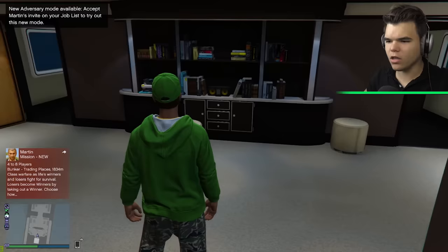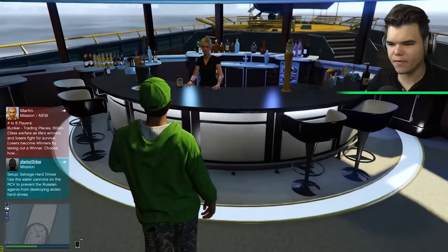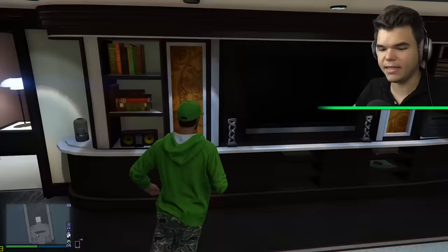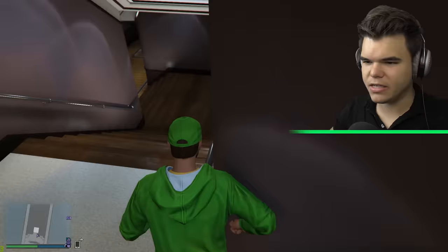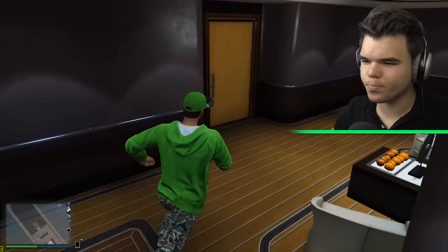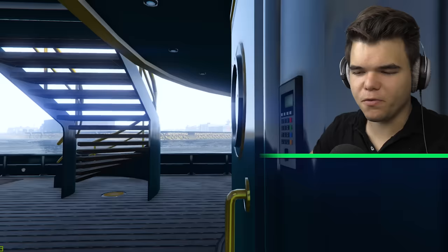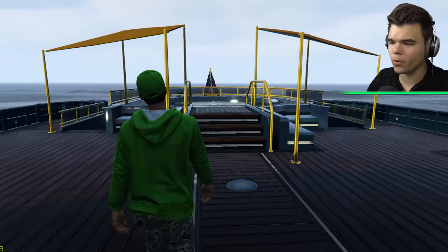Let's check out the upstairs area. It looks like we've got a little chill area - some nice couches. There's a lot of chill areas in this yacht. Got a nice TV. The bar - of course we need a bar. We've actually got someone working here. With the beautiful helicopter in the back, this is actually fantastic. I think that's the inside - it looks like we've got three bedrooms. In real life, a super yacht like this will have 15 bedrooms with like 10 service people on board.